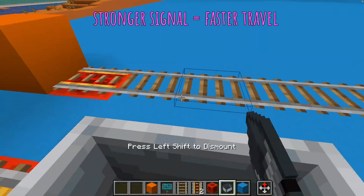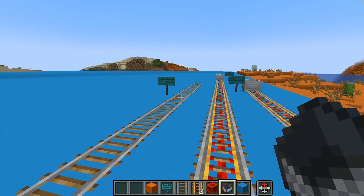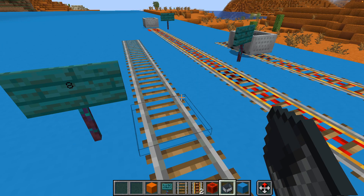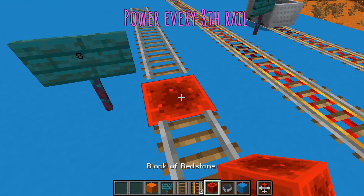That's quite a long way, so you actually don't need that much redstone. The stronger the redstone signal is, the faster your cart will go. If you want a slower ride you can also use normal rails behind the powered rail, but the cart will come to a stop at about eight blocks. So if you want to keep your carts going you need to make sure that every eight blocks you put a powered rail down.